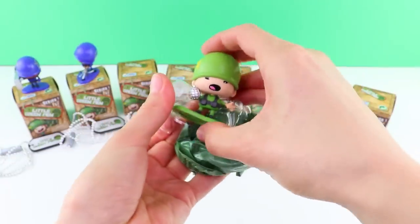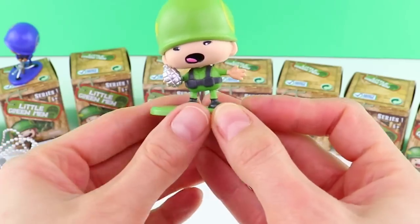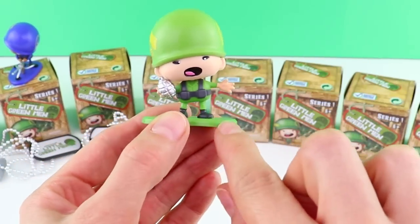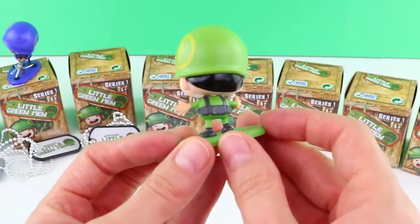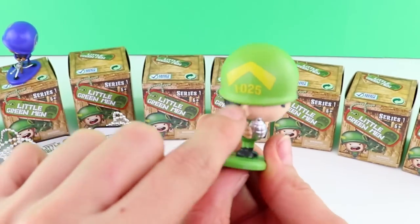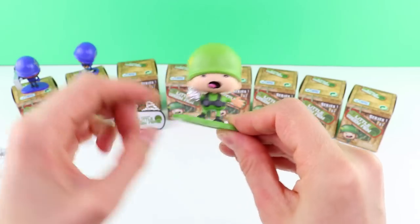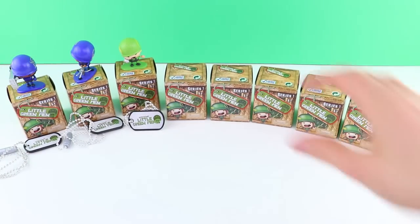Oh, look at him — wow! He's got a little grenade. There's lovely detail on these models. They come on a nice little stand and the colors are really vibrant. They each come with their own logo and their own identification number. Brilliant. Let's put him there — Private Carl.